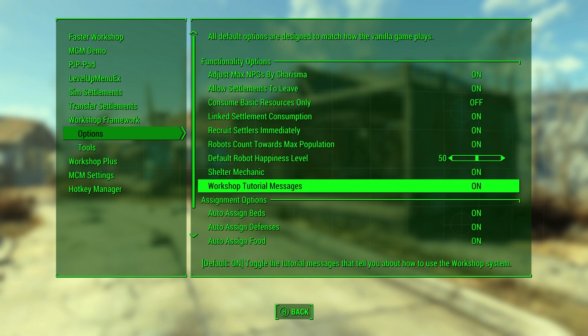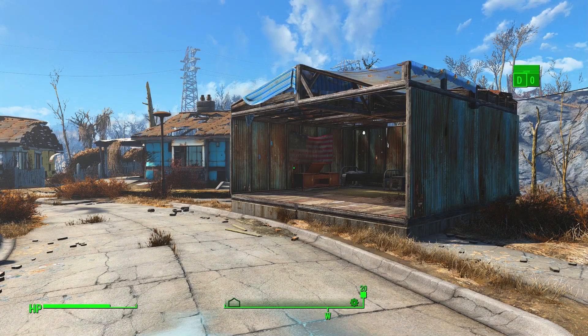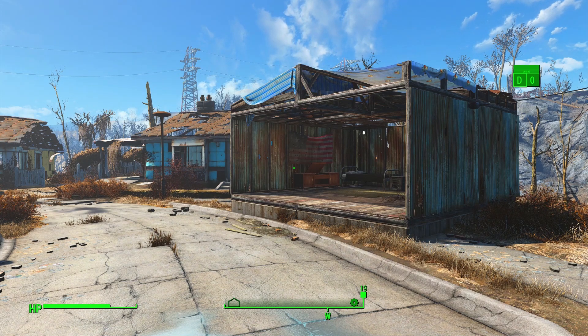If you turn the 'consume basic resources only' option on, they will only ever consume purified water and the basic crops you can build in the vanilla game, ensuring your settlers won't accidentally eat up things you've been storing in your workbench. The other option I've added is the ability to turn off those Workshop tutorial messages that come up after you start a new save. I'm constantly starting new saves to test things, so I got really annoyed by that vault boy in the corner. You can turn this off, and the next tutorial message that would pop up simply won't, and you won't get any more for that save. If you turn it back on, it resets and they can all come back up.